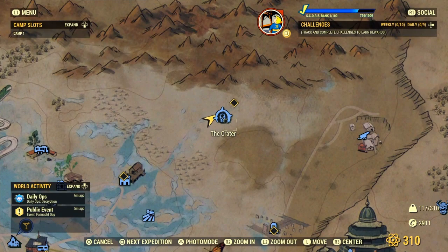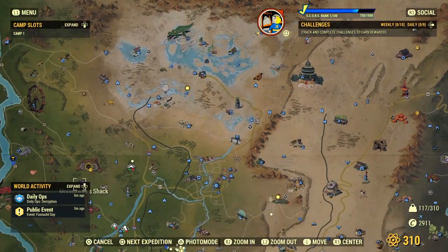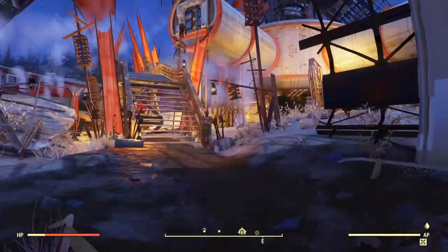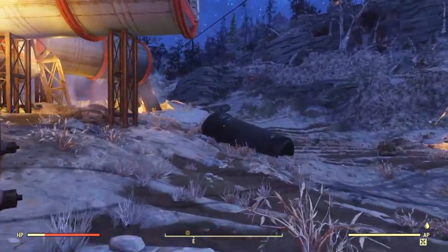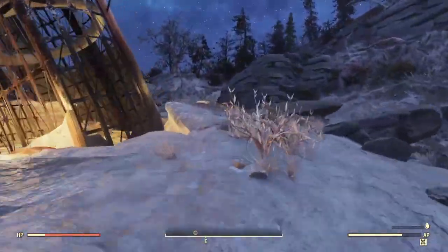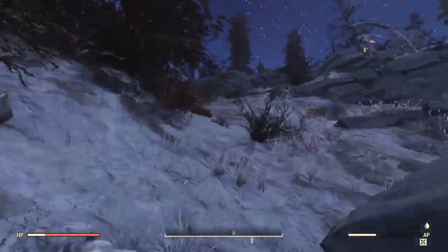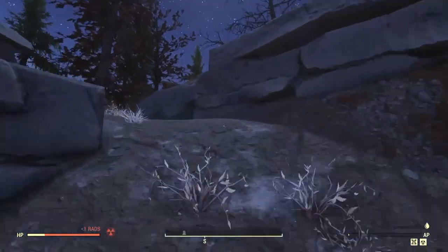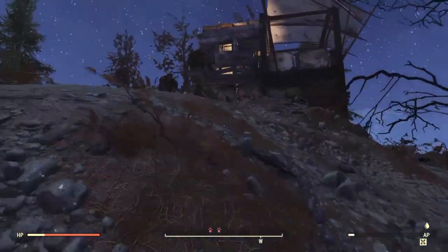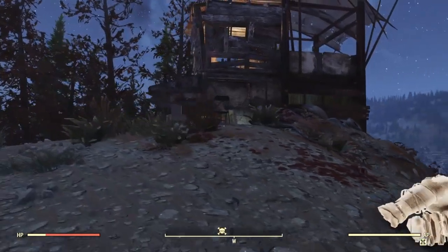Our next location is The Crater — this is another obvious location, there's no way you guys get this wrong. It's just northeast again of Vault 76. As soon as you guys spawn in, take a right and follow the path.